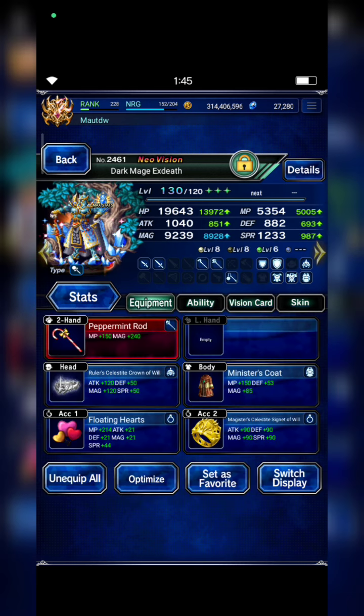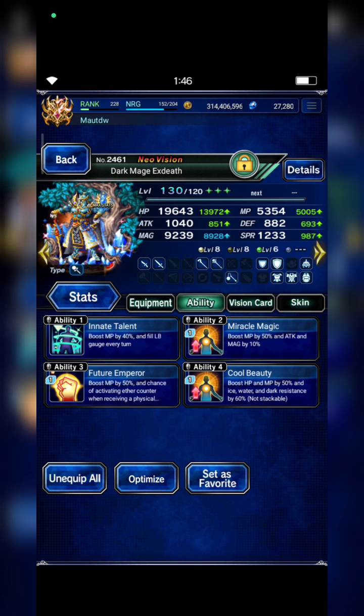Without a Vision card, XZ uses two Clash of Fields gear, rulers, helmet, and Magister accessory. You guys can replace the Peppermint Road with Shukiko STMR. All Materia slots are filled with MP Materia.